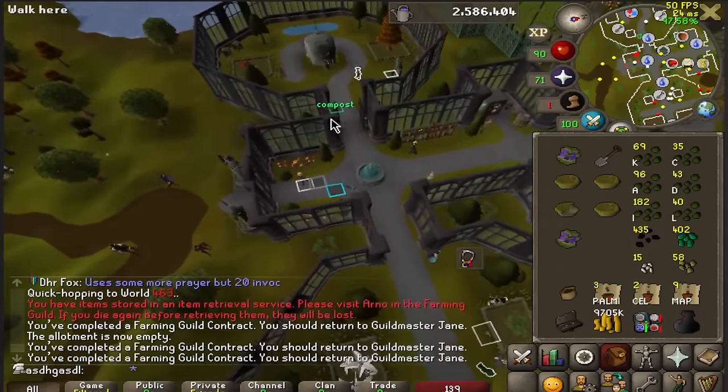Hespori kill number 15. We get some more Attas seeds. The Attas seeds are just so good for allotments — I already have 3,300 snapegrass from only 250 seeds. I can probably expect to finish at around 6,700 to 6,800 snapegrass once my farming level also goes up a little bit.